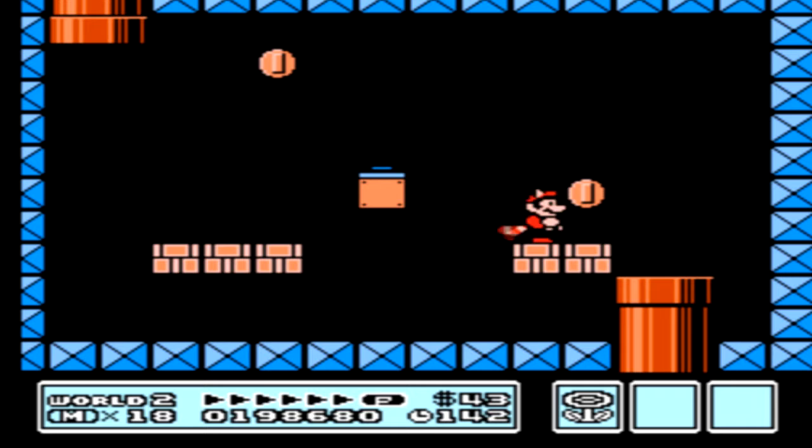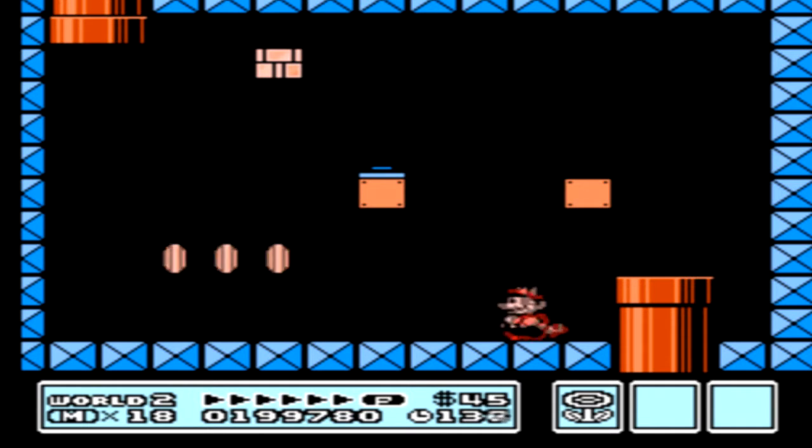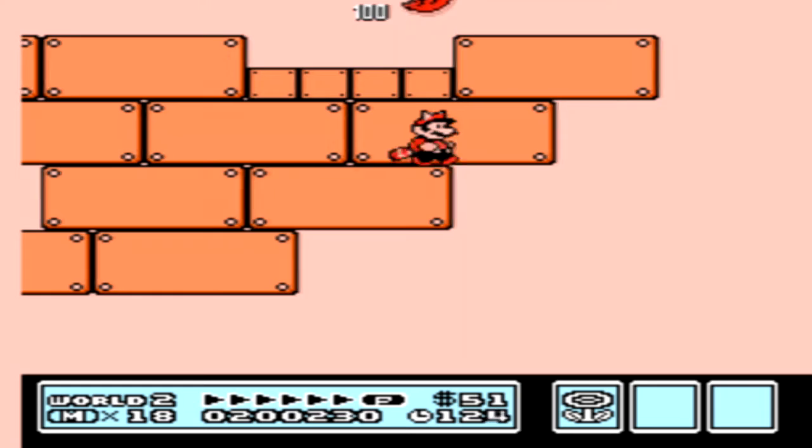This block here, as you can notice, is a power-up. I thought it was a one-up, but they actually fixed this in the Game Boy Advance version, where it will stay a block instead of being a coin. There's a power-up right in here that we can get.